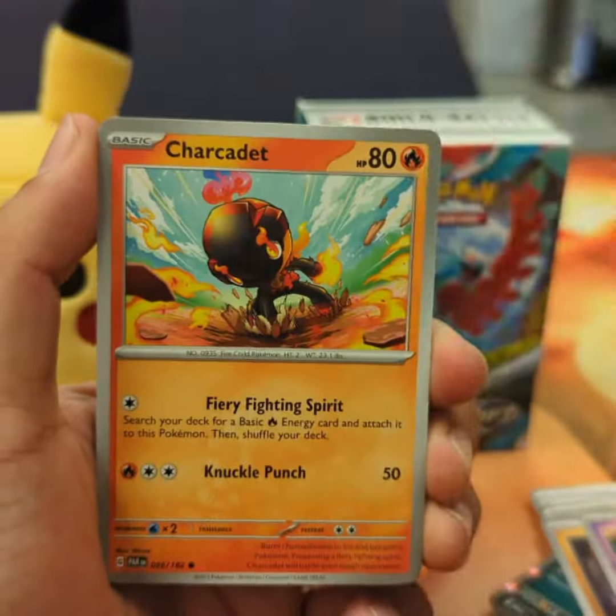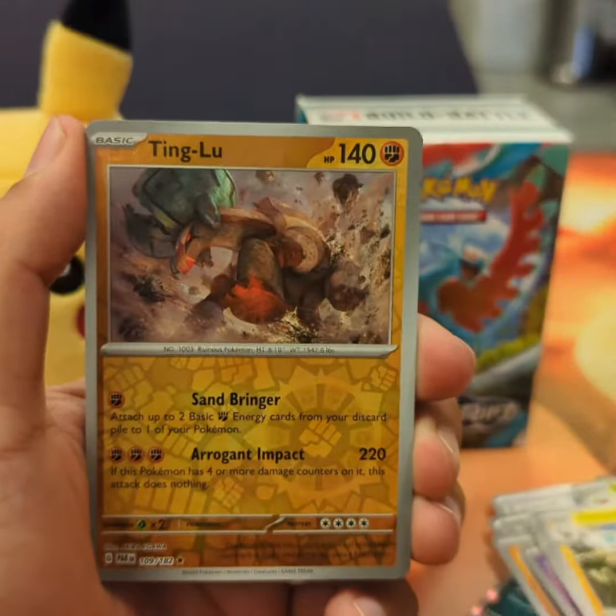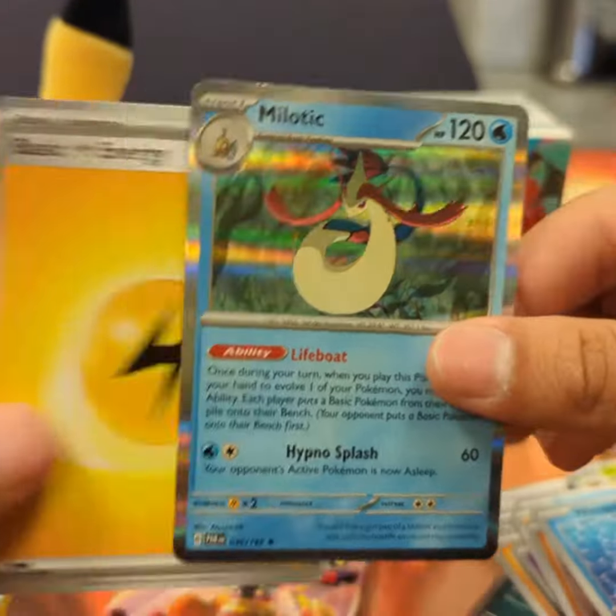All right, good Onyx. I think a Tank. Charcadet — it has to be Charcadet. Tinglu, Windpod, Milotic, Hollow.